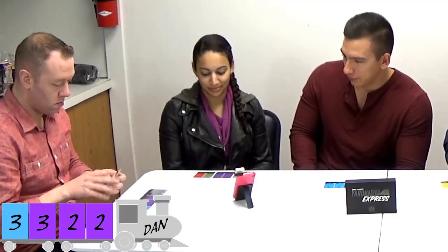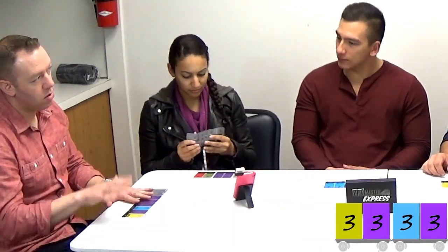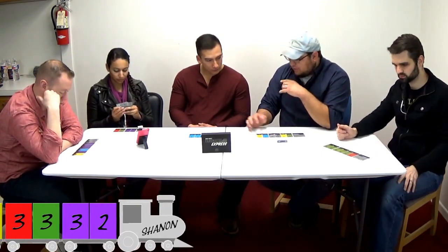Numbers or colors — either way you can match. If you find another three, you can switch colors, or you can try to find a matching blue. Now we can see who's probably going to get the bonus. There are some cards that have a two on one side and a three on the other, so they mix it up a little, but the vast majority have the same number on both sides.